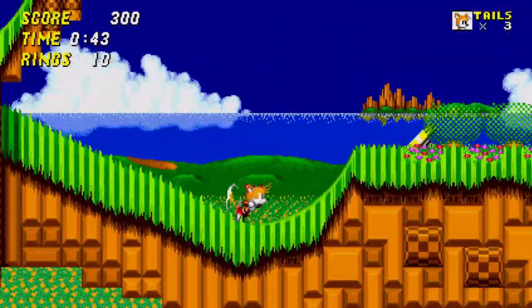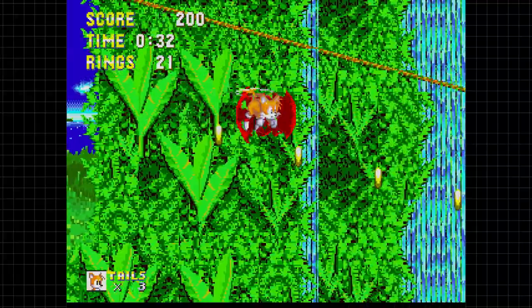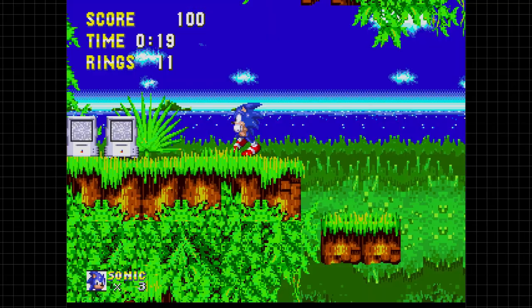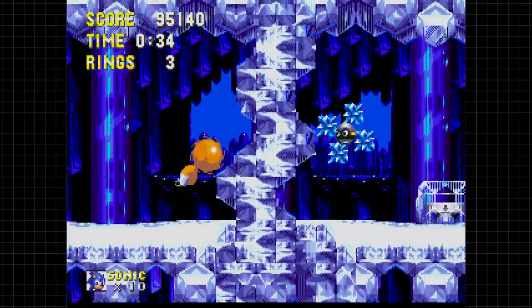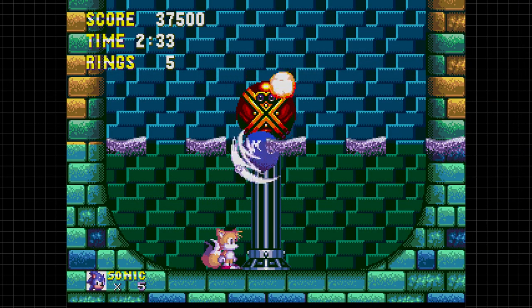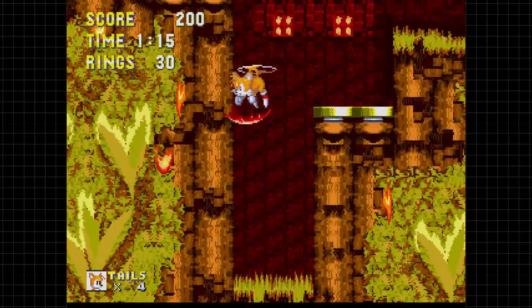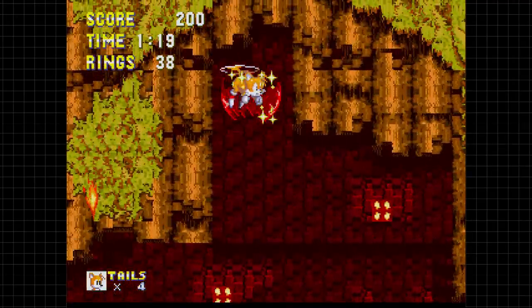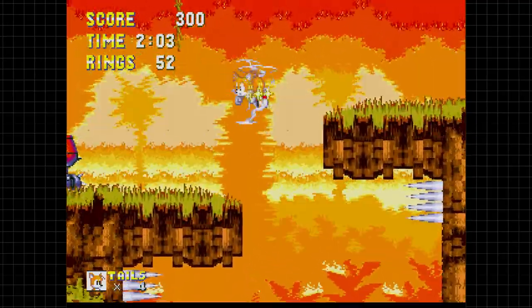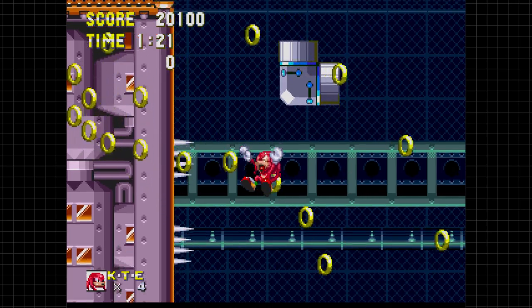This is the first time in the classic series where playing as another character has an impact that isn't exclusively cosmetic. In Sonic 2 you could play as Tails, but he was just a carbon copy of Sonic. In Sonic 3, Tails can fly, which differentiates him in a huge way. Knuckles can glide and climb up walls at the cost of his lower jump height. Sonic gains the insta-shield, which lets him bypass spikes on spike enemies and hit enemies or bosses a couple frames earlier than you're supposed to — it makes boss fights much easier and is a crucial ability to make playing as Sonic viable when Tails can do the exact same things with the ability to fly.